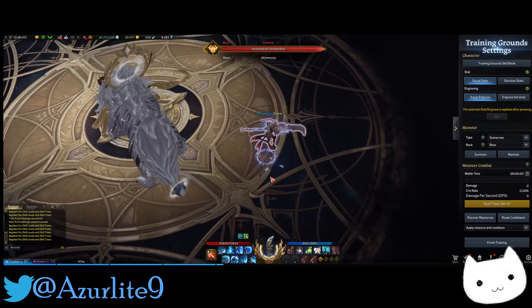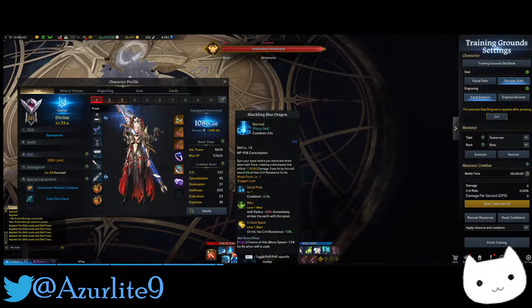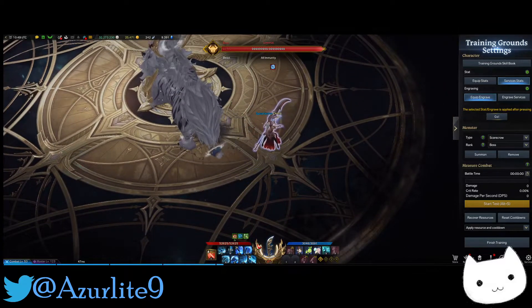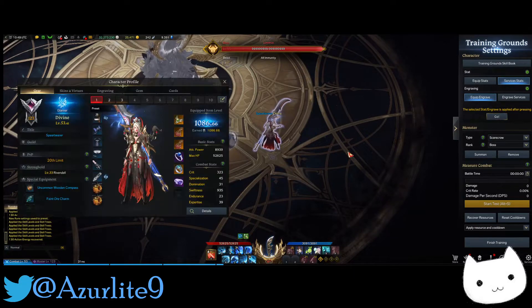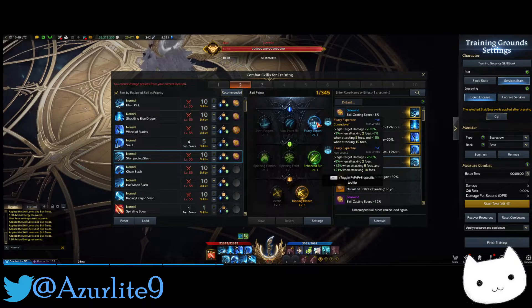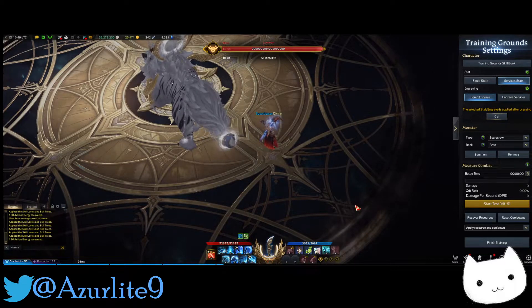Stat priority: Swiftness is your main priority and Crit is second. You need some crit — even though you have the debuff from your skills, you still want to crit. You don't need Spec because you don't need to manually fill up the identity meter; it fills up on its own anyway. With certain tripods that draw from your identity gauge, it doesn't really matter — you're basically always going to have it full.